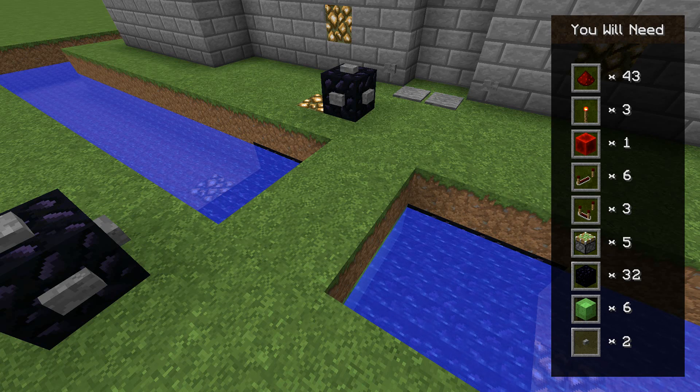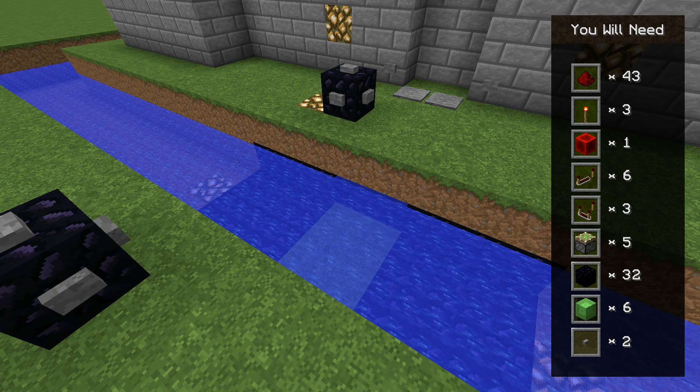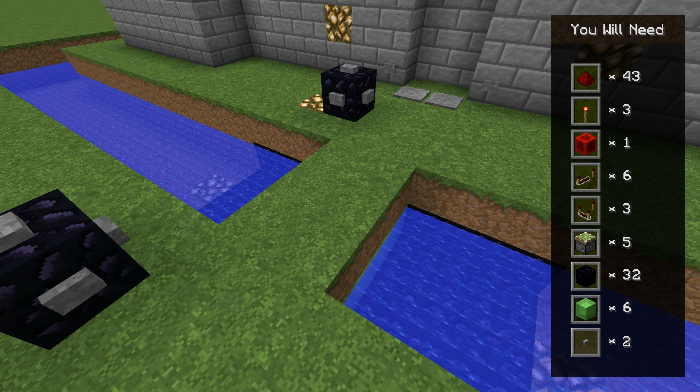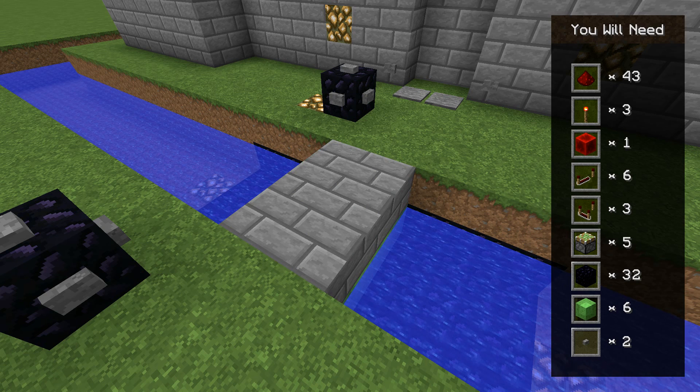Today I'll be showing you how to build this piston drawbridge. It's a double extender, which lets you have a massive deep moat. The bridge is 3x2 in size and the top block can be any block you want, demonstrated here with grass, stone, and even half slabs.